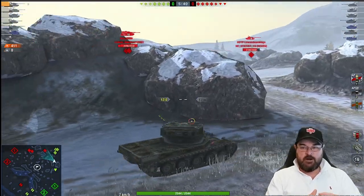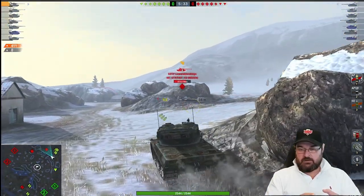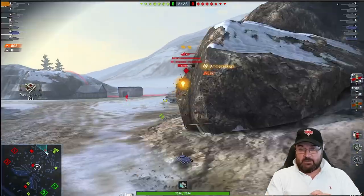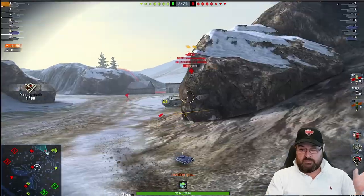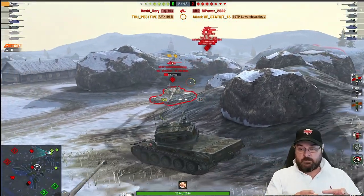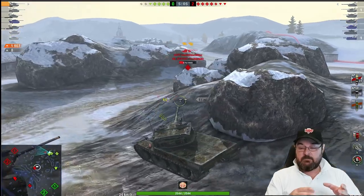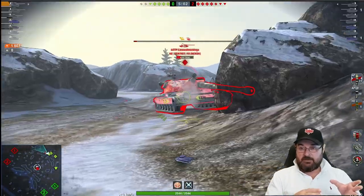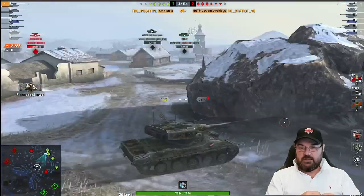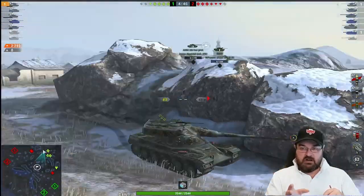True Positive is going to show you what the 50B is really capable of doing. He's got a little bit lucky here because the enemy team for unknown reasons have decided to camp their heavies at the back. The poor 60TP is out on his own, probably expecting support from the Mäuschen over there and an E75. The rest of the team have gone the other way, while a couple of mediums and TDs have managed to take out two tanks.